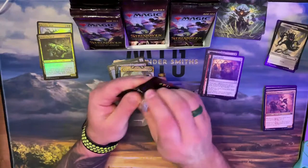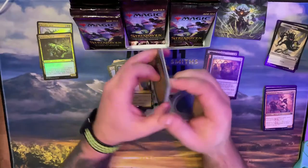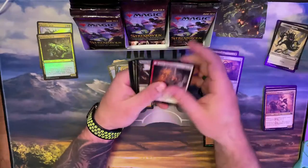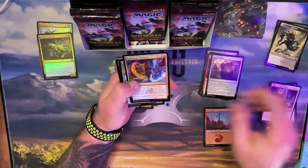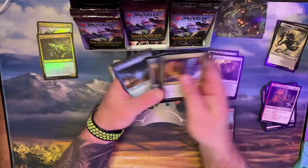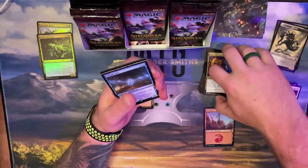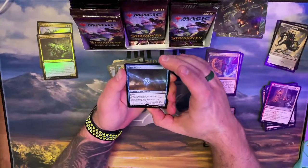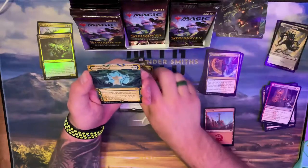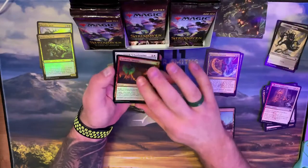Jeremy, look at you — you're on here too buddy! There's five people — I really thought there was going to be maybe one or two. Foil right away! Commons and uncommons right away. This next pack is stacked on uncommons — holy crap, one, two, three, four, five, six! I guess that's the set booster way of doing it.